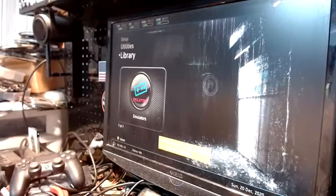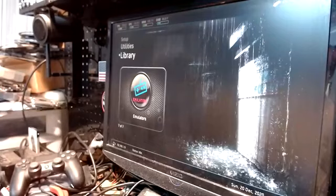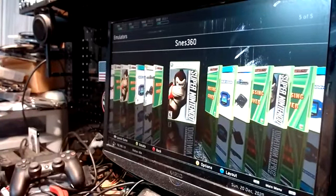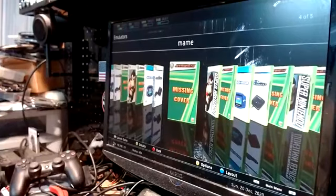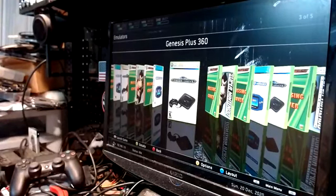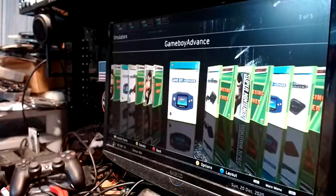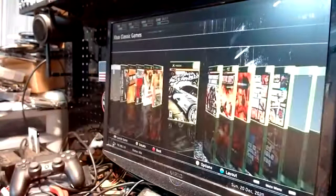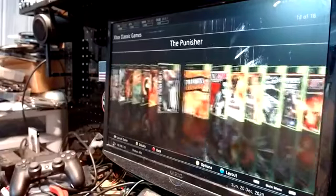Under emulators you have a bunch of them. FCEUx is your NES emulator for Nintendo Entertainment System, then you have Super Nintendo Entertainment System, then MAME which plays pretty much everything, Genesis Plus 360 for Sega Mega Drive and Genesis systems, and Game Boy Advance. There's a bunch of emulators on there for you.